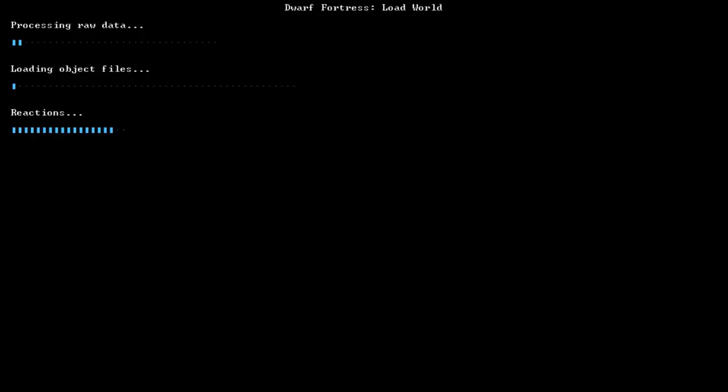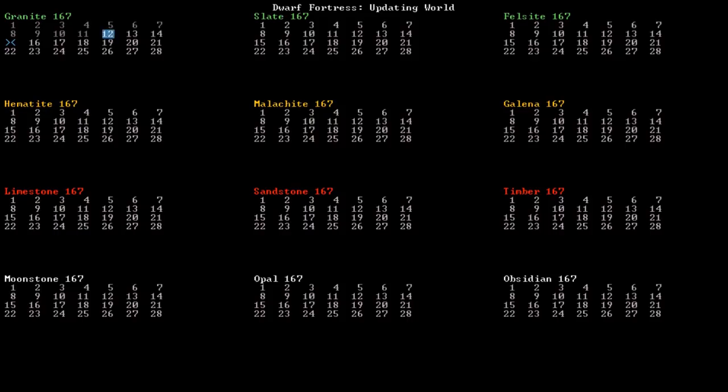Roguelike style, we're choosing a race and stats. Are we a fighter? Strong? Agile? Maybe we're a singer or poet who joins a performance troop. There are lots of options. I'm going to go with a human. The main differences are that dwarves, elves, and goblins are small, so small equipment fits them. Humans use normal-sized gear. There are also exotic options like Great Horned Owlman.